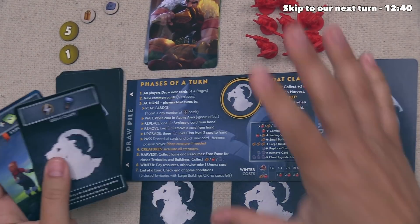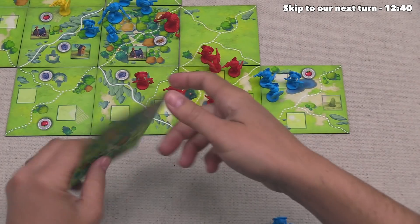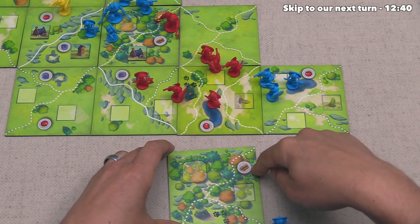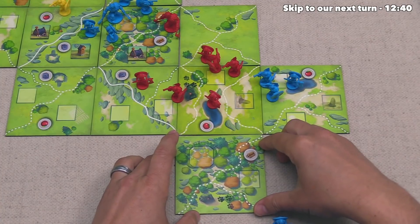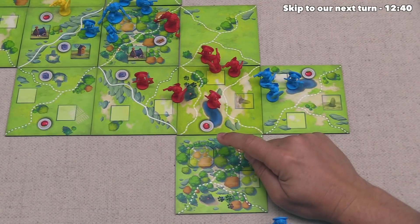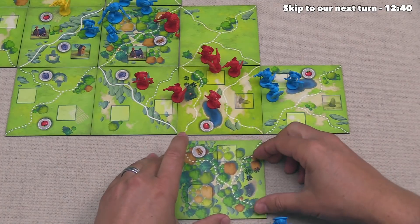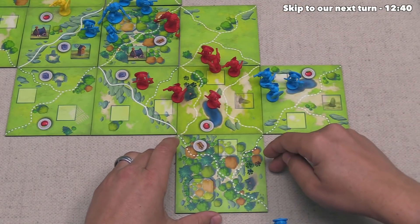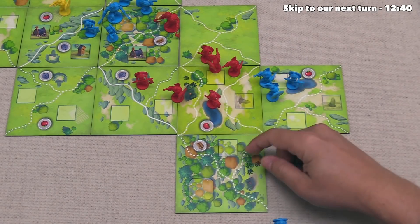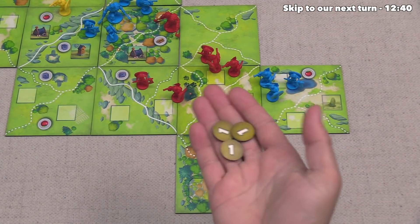It's our turn now — we were successful in fighting back that area, so now let's explore. We draw the top tile and have to put it over here since that is our only open territory. We could orient it one way to give us a large building spot, but at the moment we just have one wood. So let's spin it over like that — we immediately enclose this territory and increase our wood production during the harvest by one. This means we are going to get three fame for closing the territory, and that's finished up our turn.